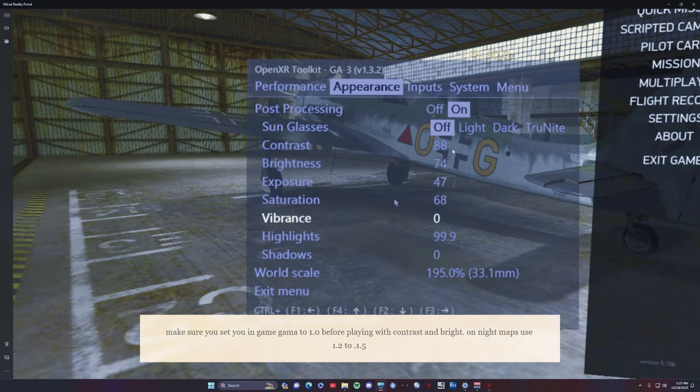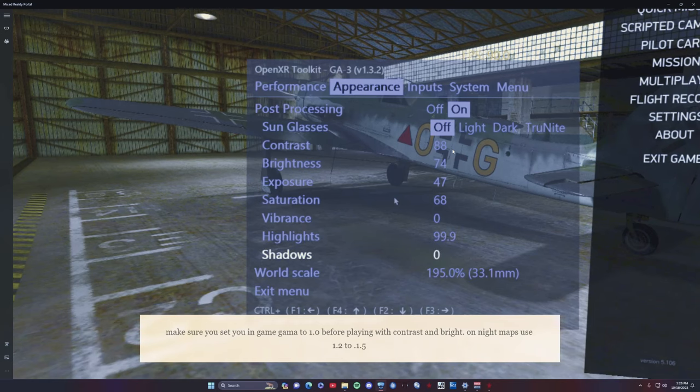Don't be afraid to use the contrast and saturation settings — in VR they look different from the flat screen so you'll tune it in like you're calibrating a movie. Vibrance is useful on dark maps to make lights pop like real headlights and fires look more vibrant, but in daylight it washes colors. Highlights turned down to 99.9 helps with artifacting a little. Shadows caused FPS drops — it made shadows too dark and almost impossible to spot planes, so be careful with that.